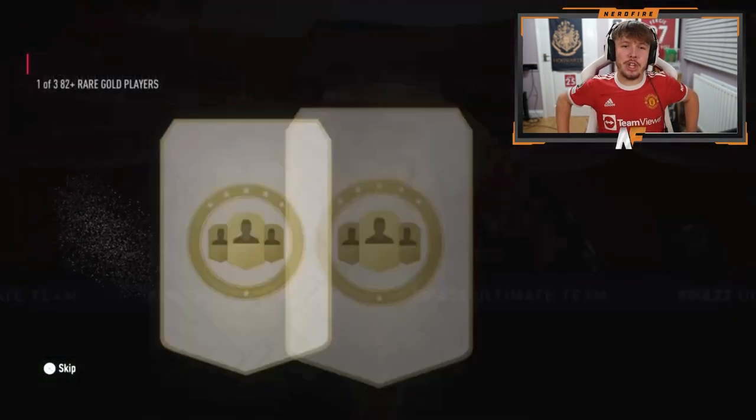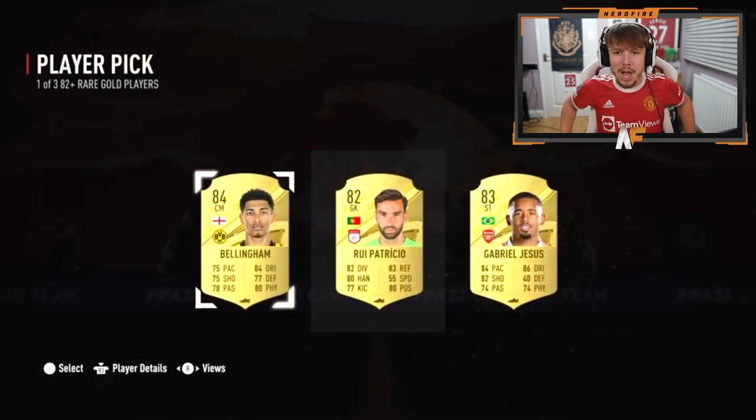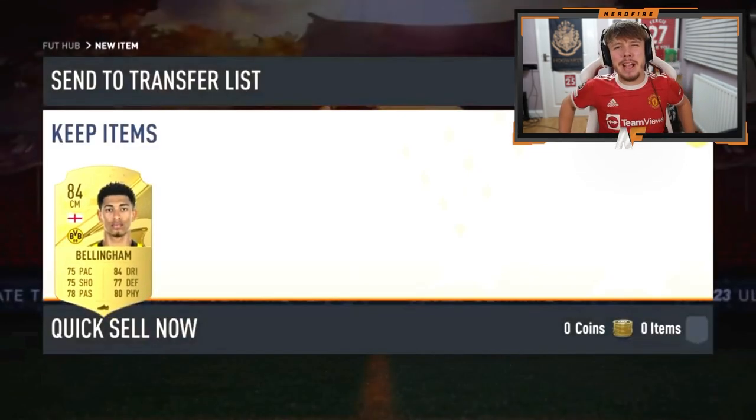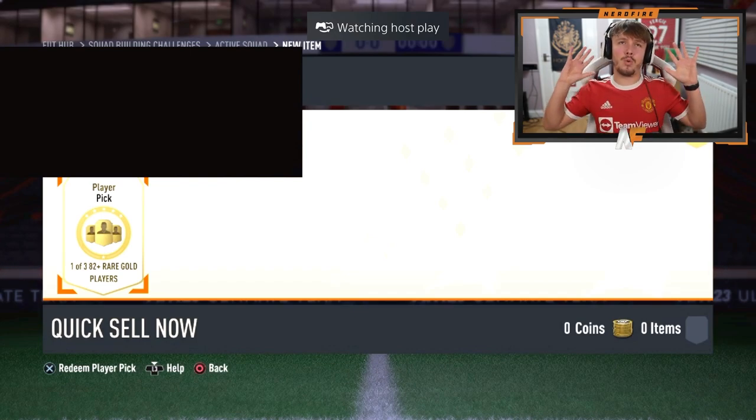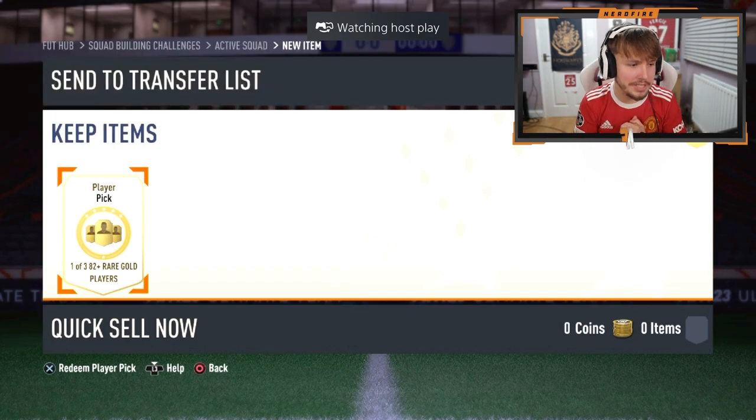AJ is here now with an 82-plus again. Come on — Bellingham! That's the best. Sean now has got one of these player picks. These are very interesting. Some of them have been all right — we've seen some walkouts — and some of them have been terrible.